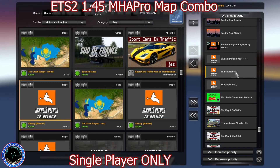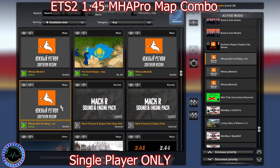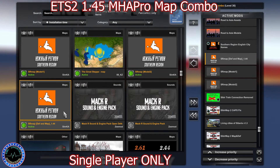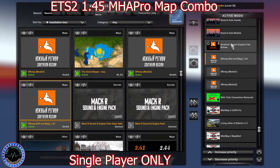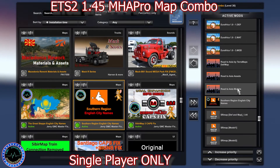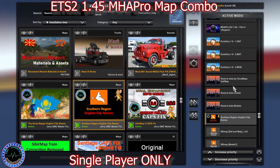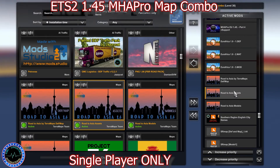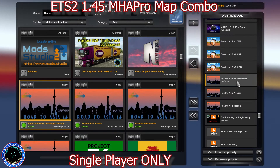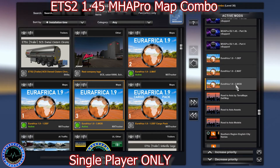CB Map was fixed by Jerry Master Fixer and the CB train connection was removed by Kaiser and Jerry. Then we have Southern Region model two, Southern model one, Southern Region def and map — be careful because the Southern Region def and map comes with an additional def file that you need to download and override the previous one. Then we have Southern Region English city names by JJ Master Fixer. Continuing with Teramaps, we have Road to Asia models, Road to Asia assets, and Road to Asia def and map. Following that we have Euro Africa from MX Tracker version 1.9, with model and material definition.